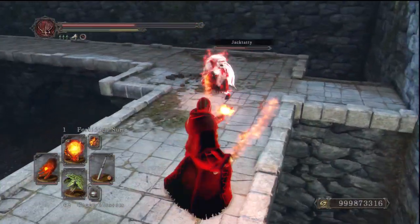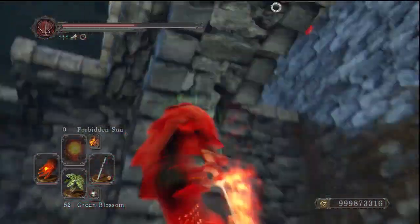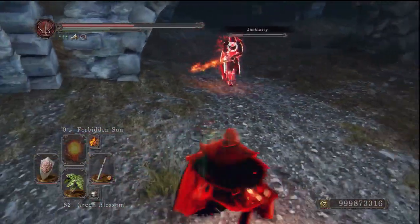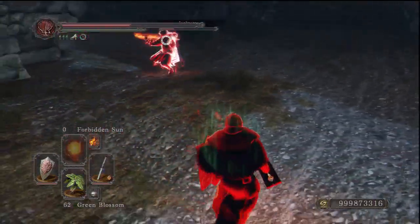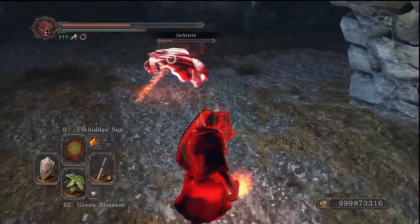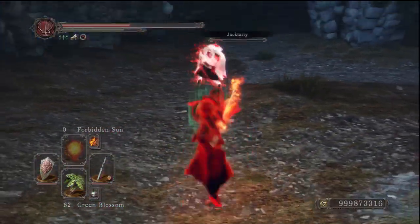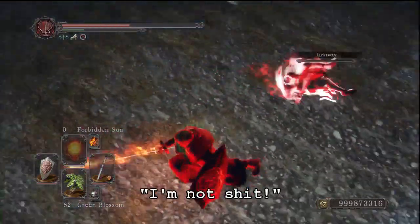Another thing to point out is that pretty much the only pyromancies you need in this game are Forbidden Sun, Flame Weapon if you need a buff, and Great Combustion. My PvP build only uses two spells: Forbidden Sun and Combustion. I use Forbidden Sun to punish them if they heal because it's quick and hits for about 600-700 minimum. And I've got Combustion because if you backstab someone then Combustion, they just die — they can't get out of it. I've only ever escaped a Combustion backstab once.